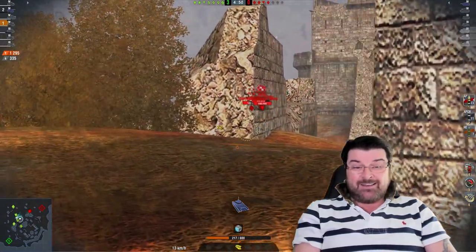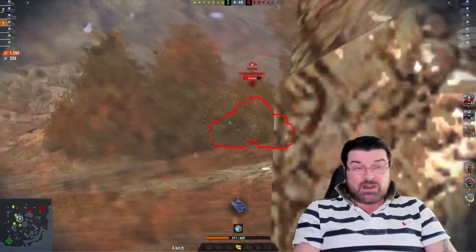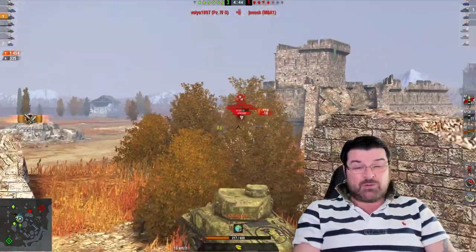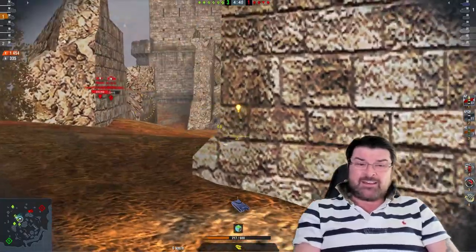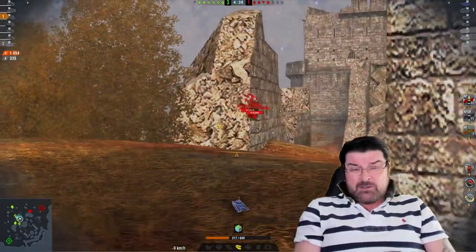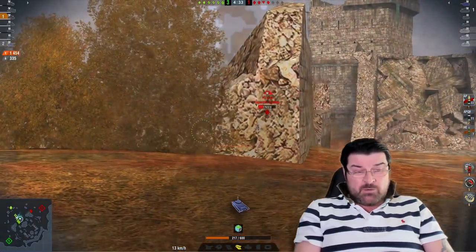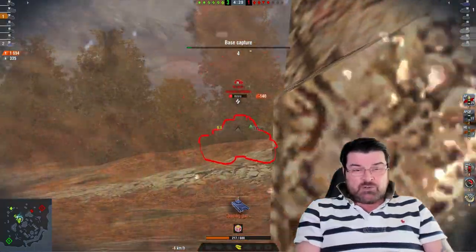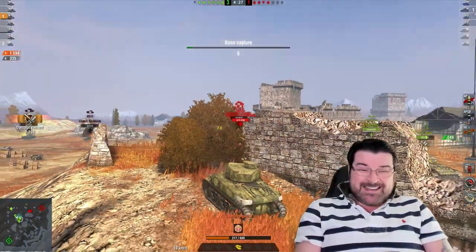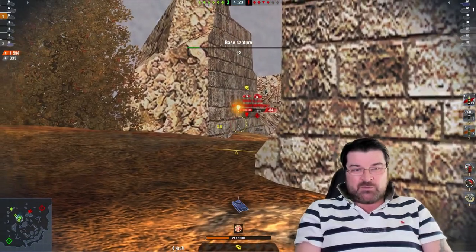He's lost a lot of hit points though, more than half, and he's only stayed on this ridge. He's knocked out 14 damage which is really good going and you can't fault the chap - he's been sat on this ridgeline holding it all the time. Look at the rest of his team though, they're all sort of congregated around the base area, no one's really pushing anywhere, which is normal in this sort of tier 4 game.